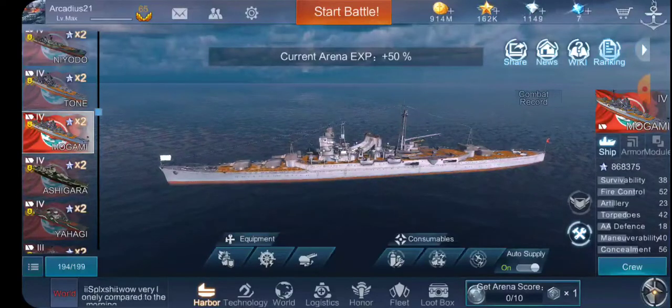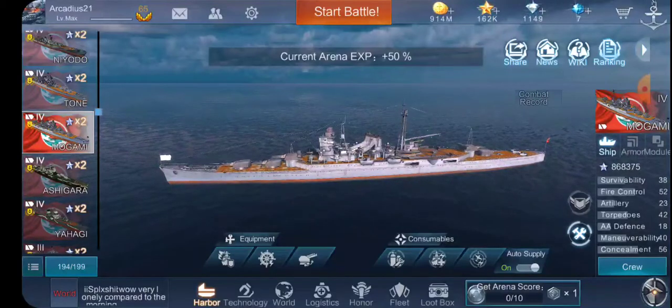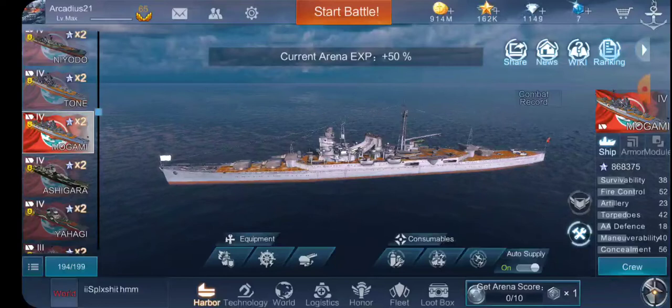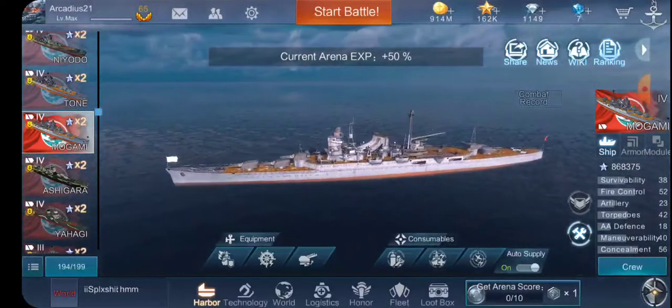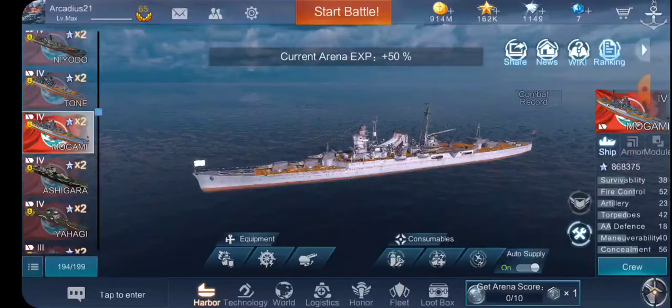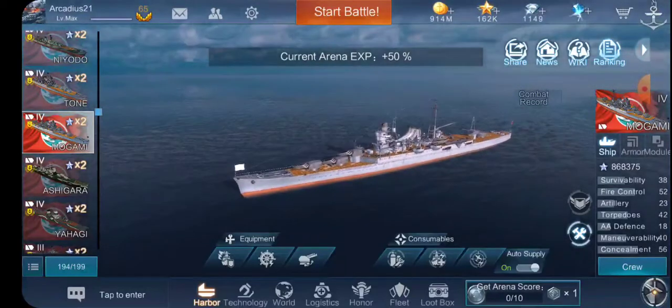And the armor-piercing is really good on this too. Don't be afraid of the small caliber — with 15 shells you can take massive chunks off of enemy battleships, and you can definitely sink cruisers in one or two salvos easily sometimes. So this ship is massively powerful, however it is also massively weak, so you have to play it without being shot at. Now that you know how this ship plays, let's go into a game.